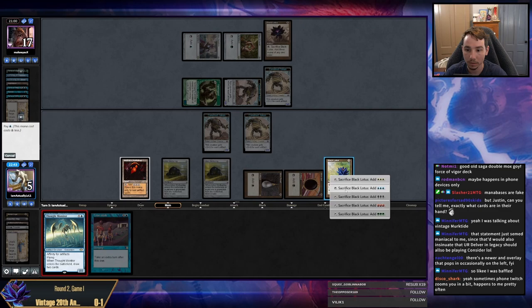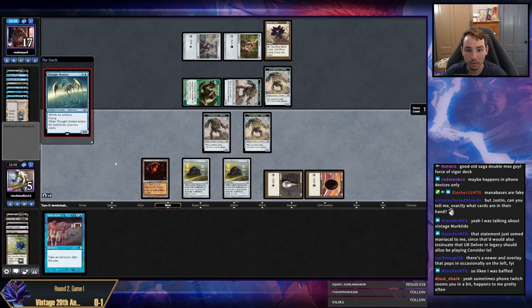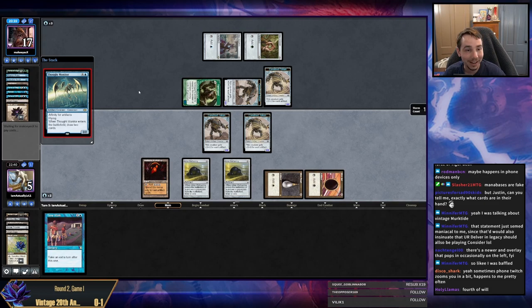Cast this Thought Monitor — does it resolve? Or will my opponent cast the 4th Force this game? They're going to cast the 4th Force this game. I feel like at some point, pitching cards should have a disadvantage. Good God. Okay.